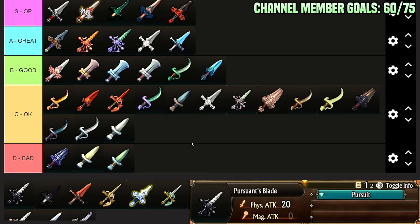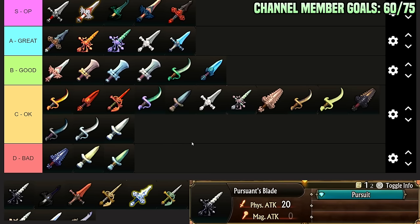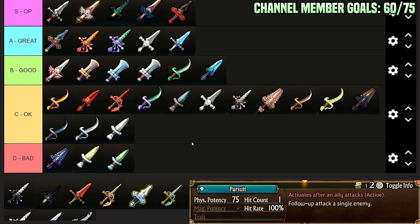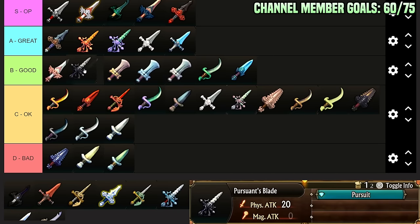Pursuance Blade: 20 attack, so that's decent, but you also get Pursuit for free. It's just a basic pursuit — not Liberator's Pursuit which strips buffs, or Wide Pursuit which does a row attack — but it's decent. The basic pursuit with decent stats. I'll put it in high B-Tier.